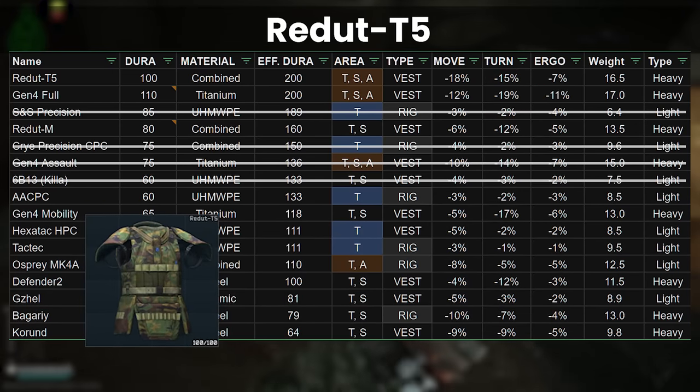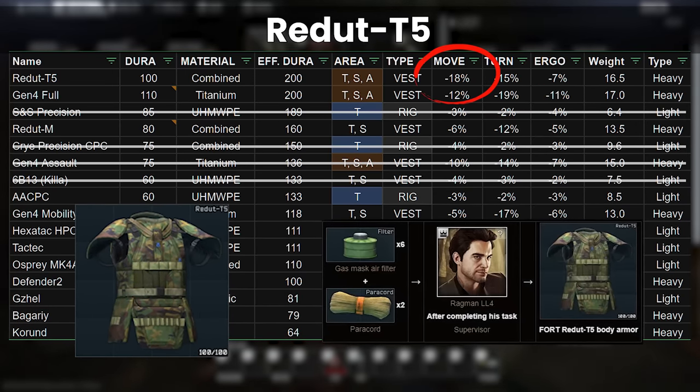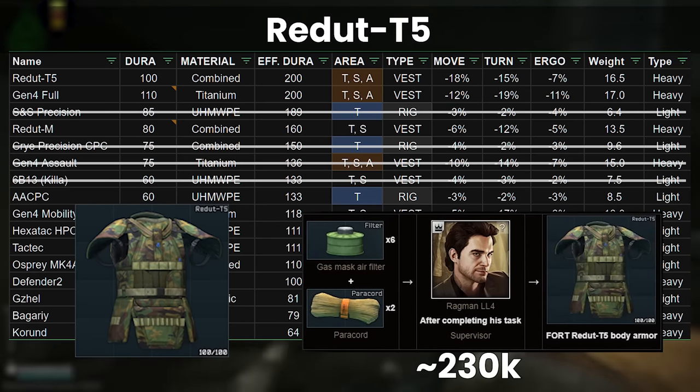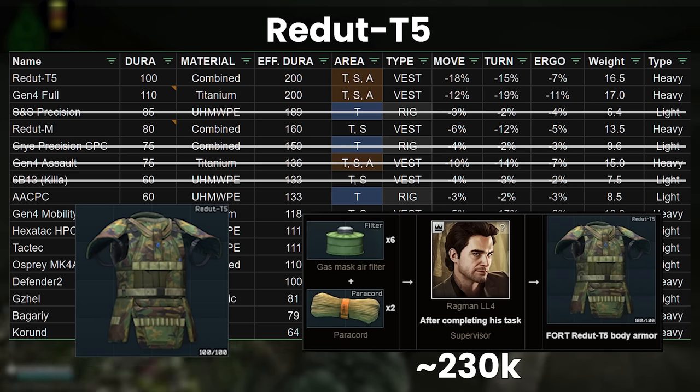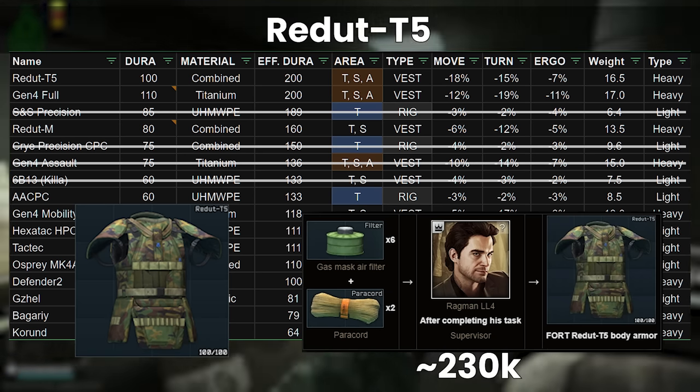The Redute T5 has 6% worse movement speed for the same protection overall, but is a good deal cheaper with the Filter Paracord barter coming to around 230,000 rubles roughly. The price decrease alone makes it more appealing than the Gen 4 in my opinion, if you want to soak up a ton of damage from rounds with less than about 45 penetration.